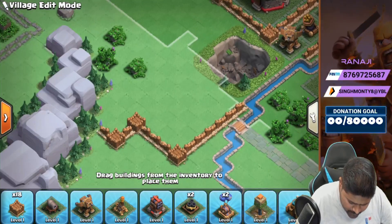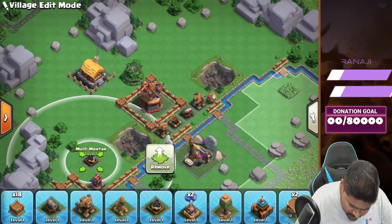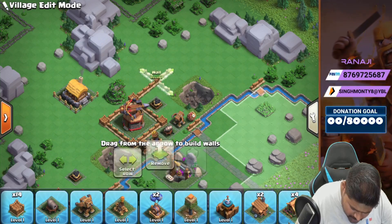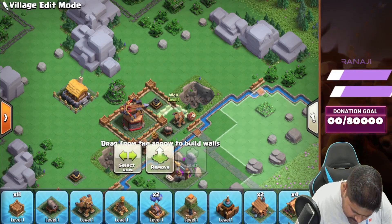We can just place a multi cannon over here, multi mortar over here, and one more multi mortar over here too. And we can just build some walls — remove that and done.